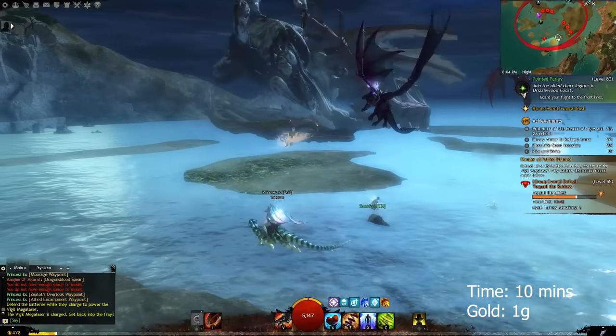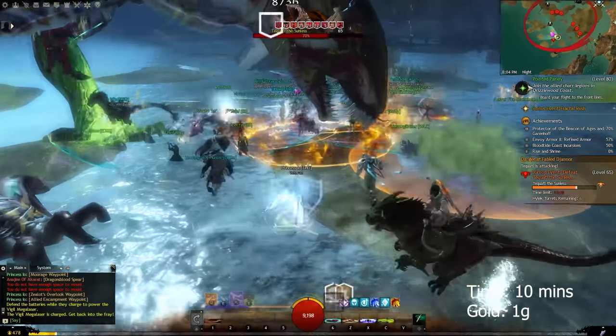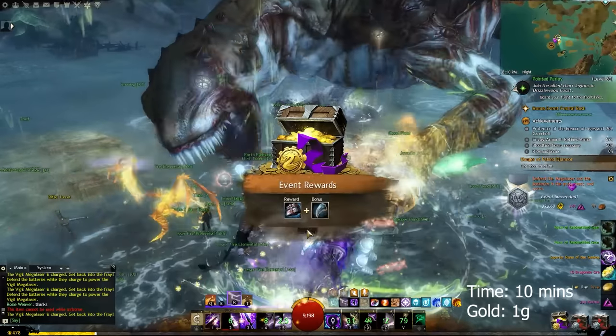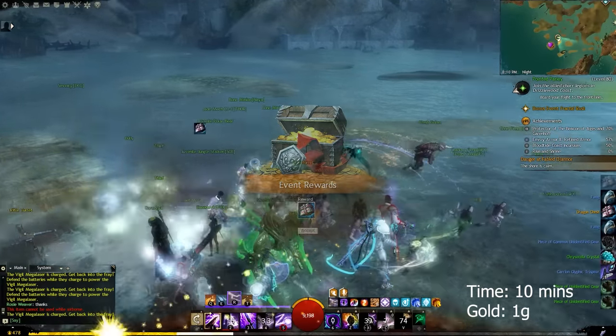Oketokatil is the boss that spawns south of Sparkly Fen. By killing this ugly dragon, you will make one gold flat and get a bunch of other loot. As this boss spawns at different timings, you can check out the time that he spawns on either the wiki or gw2timers.com. I will leave a link to that in the description below.